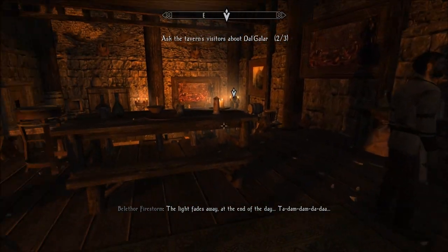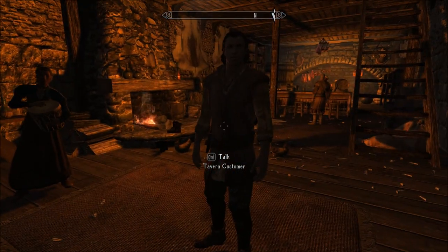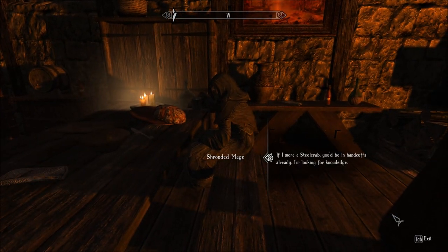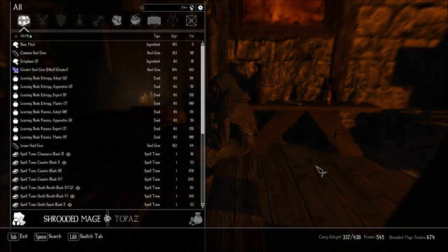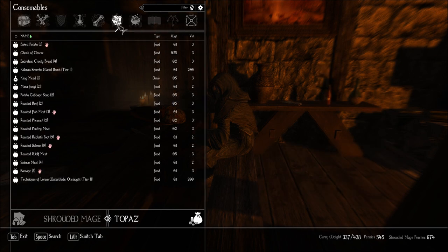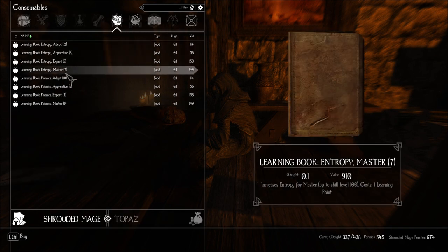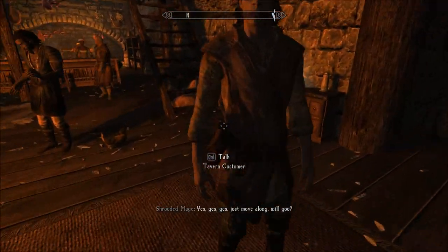I notice the NPC's mouth doesn't move when they talk. There's also a merchant who mentions tricks they could show me but they don't come cheap. I don't have the money, but it's good to know they have Master Entribute books — I only need five more to reach 100. Just move along.